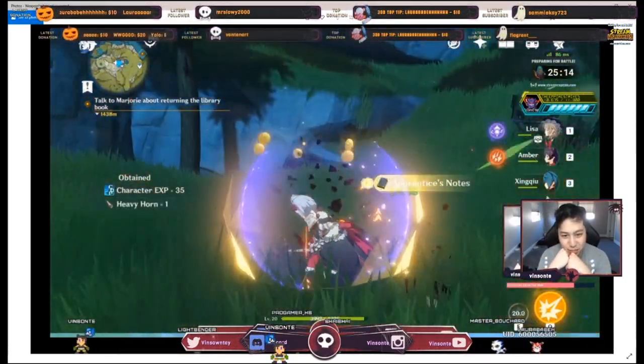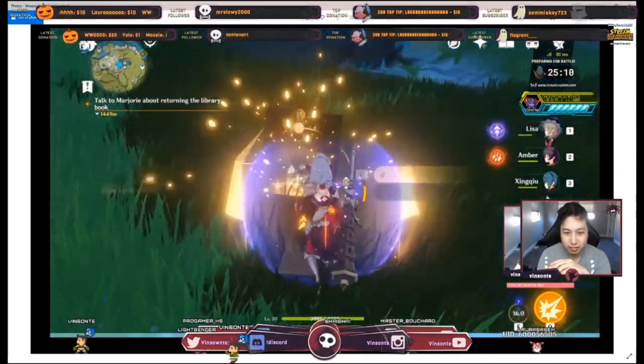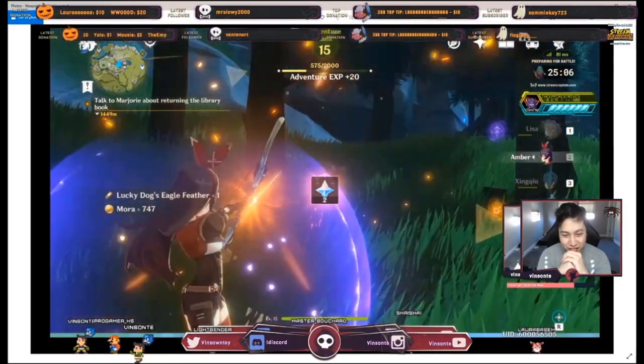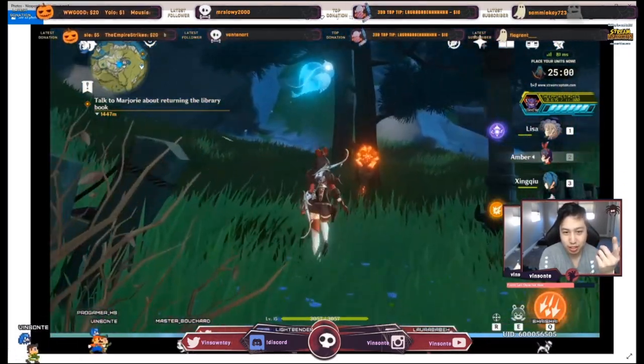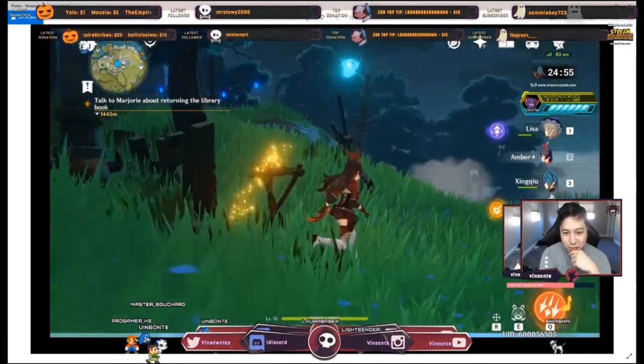Just light that up and you should be good. Make sure you get the chest. Then you touch the wisp again and it will take you to the last torch — you can actually shoot it from across the area.